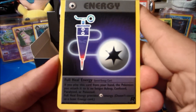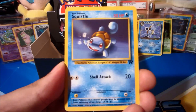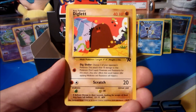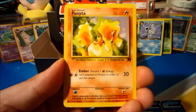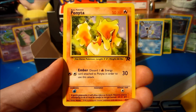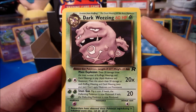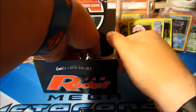Next pack: Full Heal Energy, Dark Golduck, Squirtle, Voltorb, Sleep, Diglett, Drowzee, Dratini, Ponyta. The rare behind Ponyta is a Dark Weezing non-holo rare — very cool to get that. Team Rocket without Weezing in the box would be a shame.